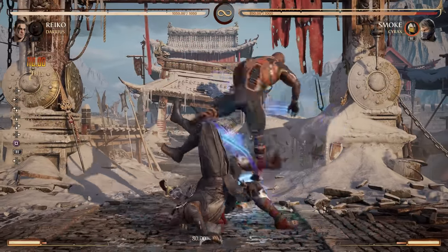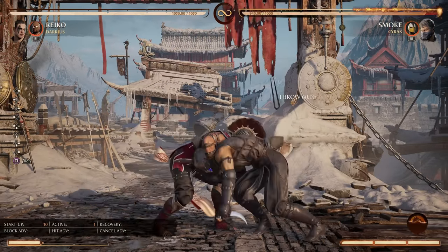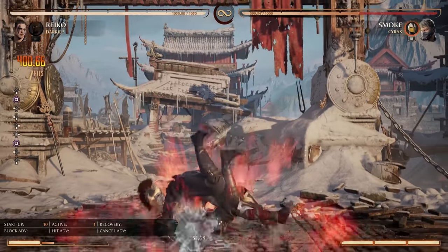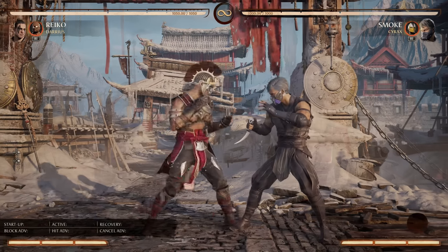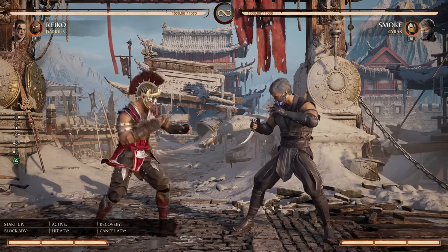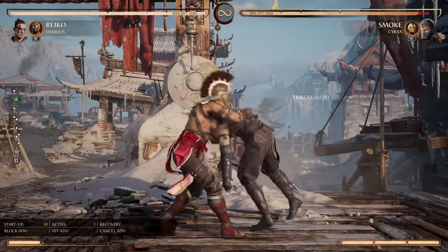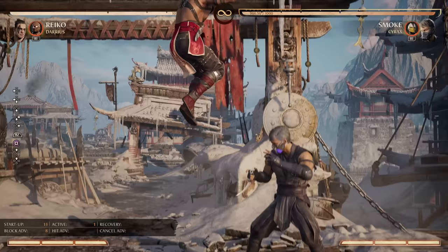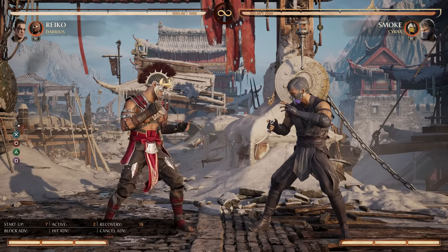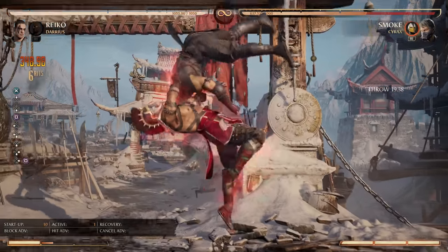Now if you knew a 38% damage grab was coming your way, you'd put more respect on Reiko's grab. This also makes his two-bar mid grab much more deadly. With two bars you get a clean 40% — just a couple percent more — but keep in mind it's a mid. Say you block that back fist from Reiko — that's plus eight. Normally if he goes for the high grab you can duck it with a down-one. But against the mid grab you literally have no option other than to jump, just like a classic Street Fighter. If you're plus eight going for a 10-frame mid grab, there is simply no button fast enough to beat it — you have to jump it, and if you didn't, you'll learn that lesson very quickly.